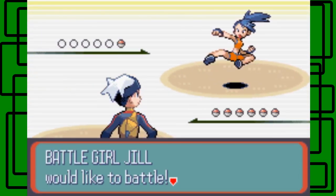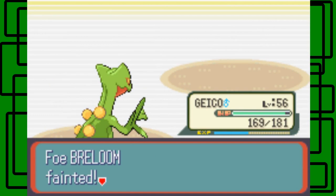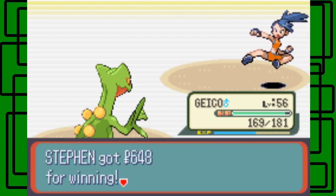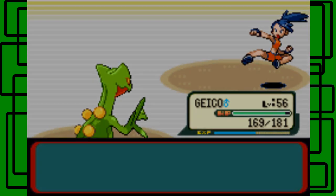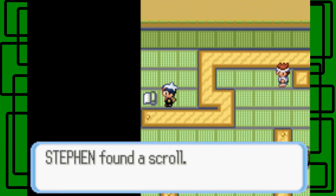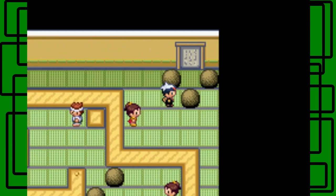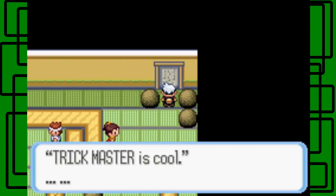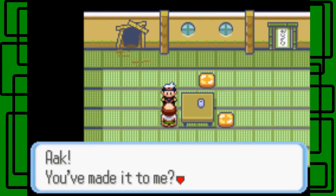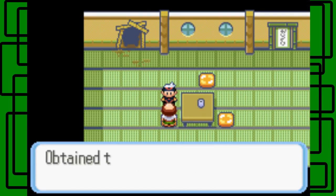This is Battle Girl Jill — she has one Pokemon, a Breloom. Let's go for the Dragon Claw. That Breloom is faster than my Sceptile apparently, but whatever — we took it out. We defeated Battle Girl Jill. Thanks for the 648 Pokédollars. Here's the scroll — we're going to memorize the secret code. The boulder right there just resets, so what you want to do is carefully move this one to the left or right. Then you'll be done. The Trick Master is cool — the lock opened.